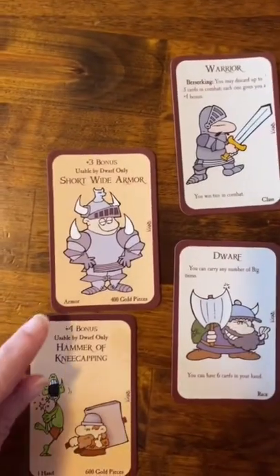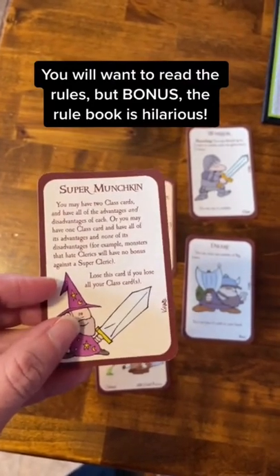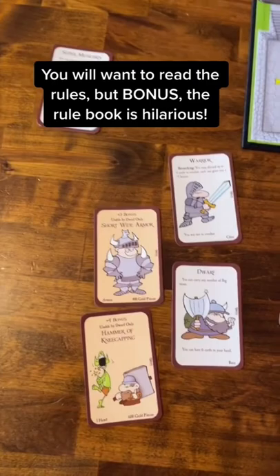So I'm a dwarf warrior, and because I'm a dwarf, I can wear this white armor. One of the things that makes this game great is that the cards tell you the rules, so you don't necessarily have to read this long book of rules. Each card will tell you what it can or can't do.